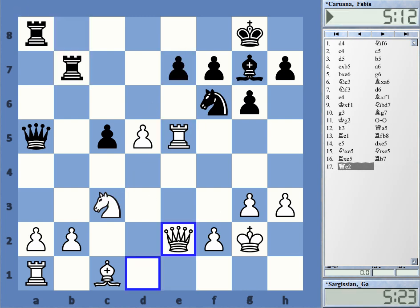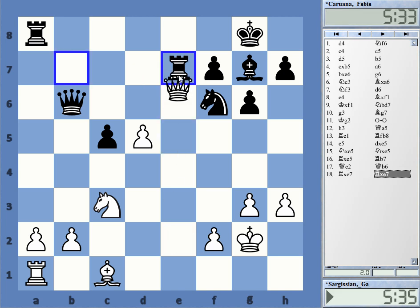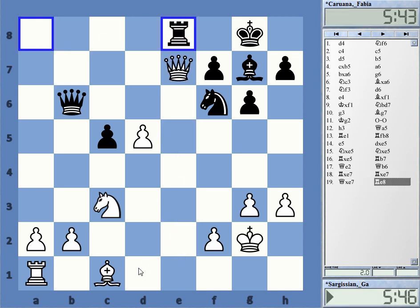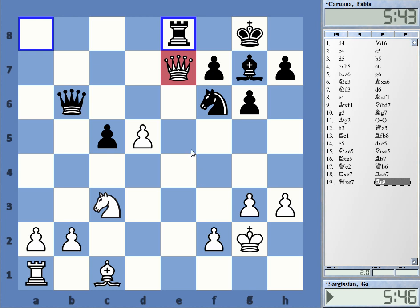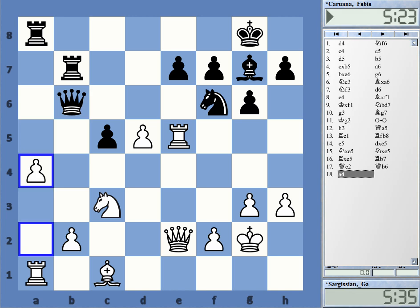Black plays rook b7, queen e2 attacking this, queen b6. If white now decides to take on e7, black takes, queen takes, and rook e8 — that's embarrassing. The queen has no squares, so you cannot take e7. He went a4, a dual-purpose move: it gets a square on b5 where you can sometimes jump with a knight, but it also gives the a-pawn a head start to maybe promote later.